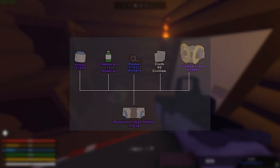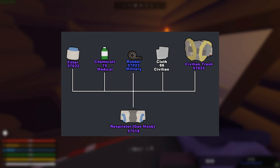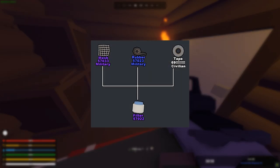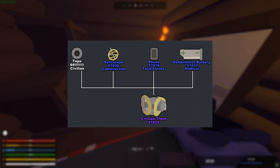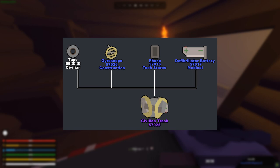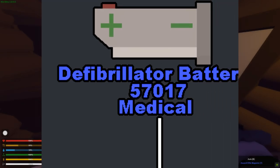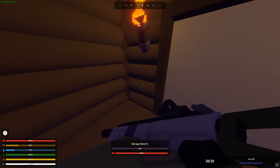In order to craft the gas mask we need a filter, chemicals, rubber, cloth, and civilian trash. To craft the filter we need mesh, rubber, and tape. To craft the civilian trash we need tape, a gyroscope, a phone, and a defibrillator battery. So this is the main goal for this video — just to get all the components ready.